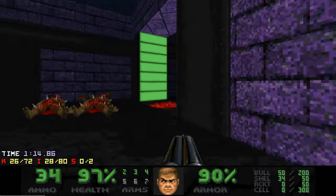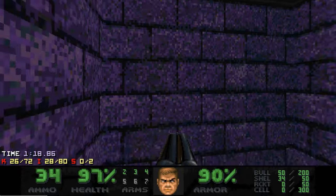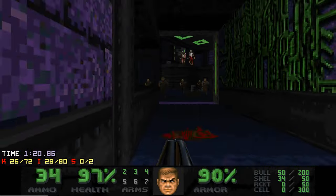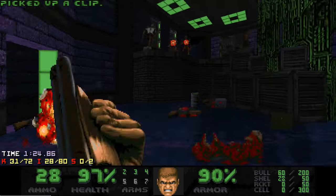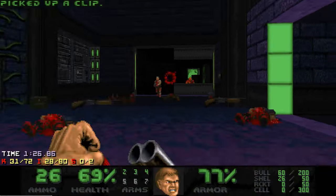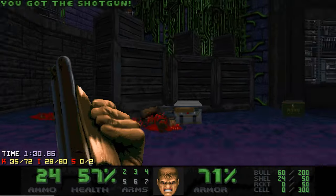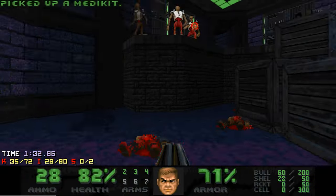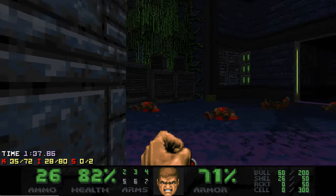Let's proceed now. I get blocked when dropping down because a zombie man woke up — here he is. This fight is pretty clever. You can stay in one place because you are going to catch revenant rockets, and at the same time you need to quickly kill the hitscanners. But when the hitscan is dead, dealing with the revenants won't be a problem.